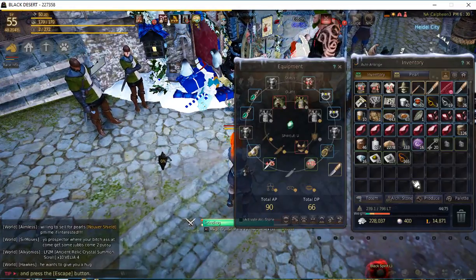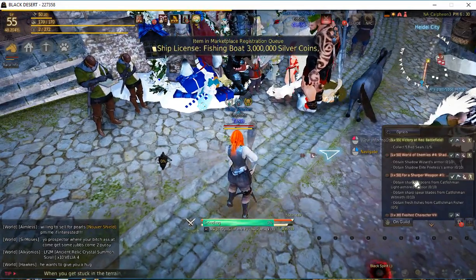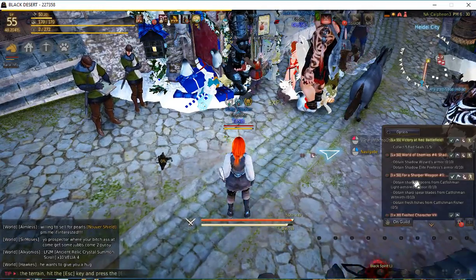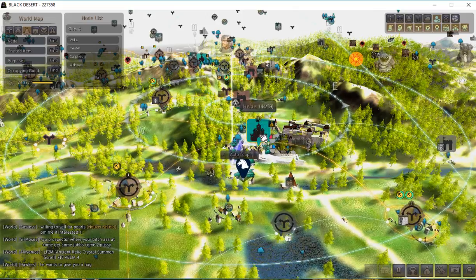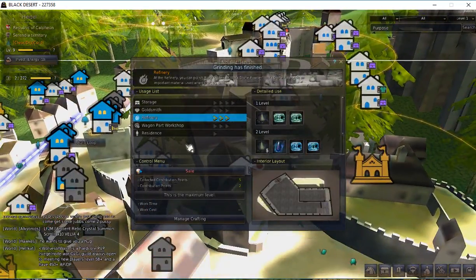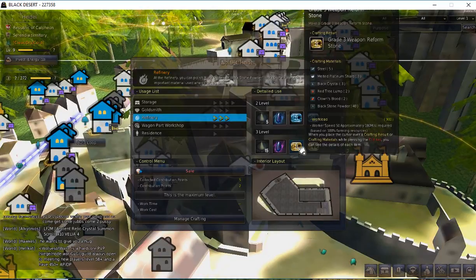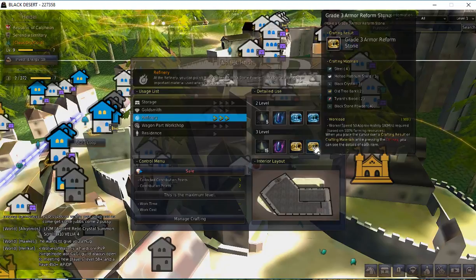Here's a little secret — and it's not really a secret if you watch my other videos — you could hold on to this Blackstone Powder and use it as an ingredient for something else that sells very well. Right now what I typically do is run these factories. They're not running right now because I'm lacking the Blackstone Powder, but what I've been making is the Grade 3 Armor Reform Stones — it takes 40 Blackstone Powder.